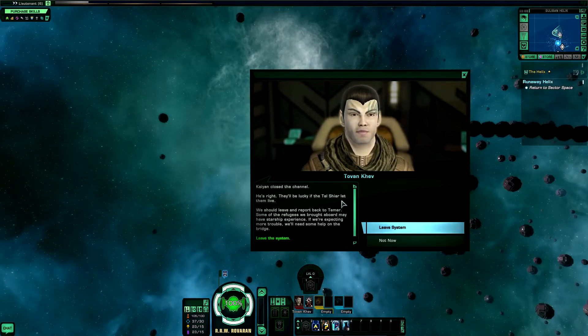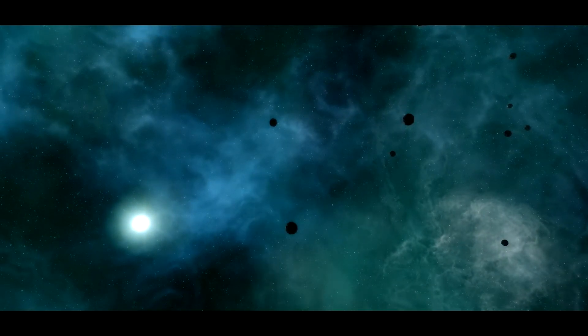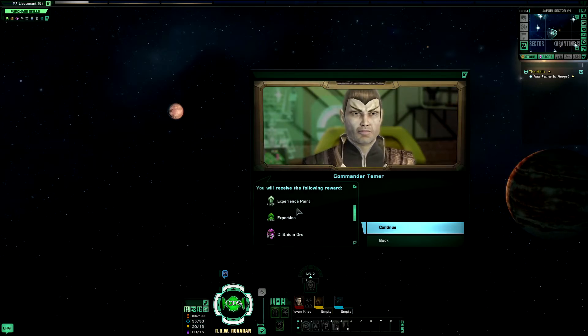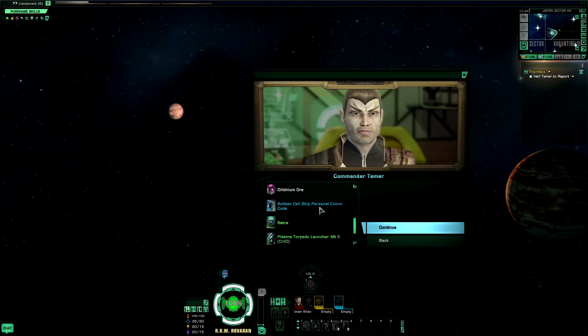We should leave and report back. Some of the refugees we brought aboard may have starship experience — if we're expecting more trouble, we'll need help on the bridge. We give the refugees a good home and do all we can to help them — this is just the start; we won't stop until we're on a new world of our own. As usual, we get the usual experience and dilithium. You'll also be picking up a Sulaban ship personal com-code, which brings in a free-trader allowing you to access your bank, the exchange, and your mail.